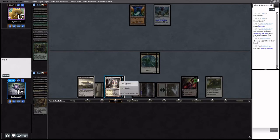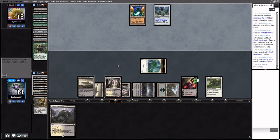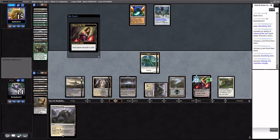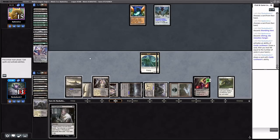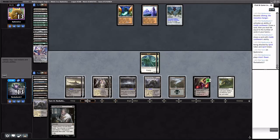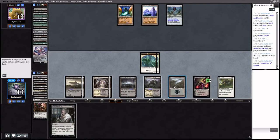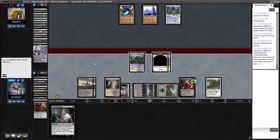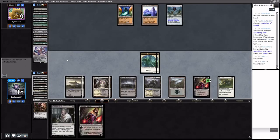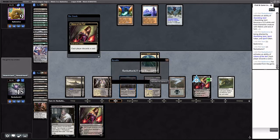Shambling Vent — cool. We just need to finish this off. The Shambling Vent will help. We'll play it and tick Liliana up. Thoughtseize doesn't do anything here. Getting closer to Tron but we're taking a little time to try to kill the opponent. They don't have anything. We're 3-0 now with this Pox list — awesome, let's try to go 5-0. Welcome to round four.